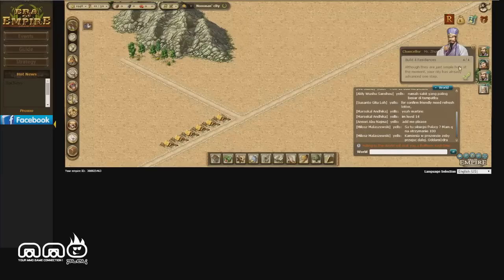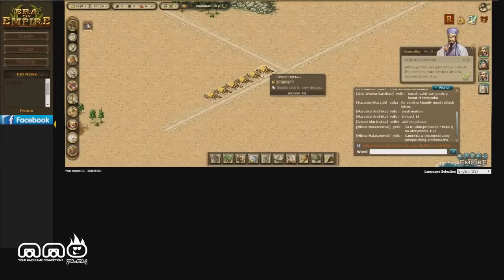Our first quest was to build four residential huts or houses. I did that, so I added four more — it started us off with two, so now I have six. The more you build, the more your population will go up. Over here we have 12 out of 30. This is really important because you need to hit certain population points before you can create bigger and more resourceful houses. I need to hit 15 out of 30 people before I can actually do that.